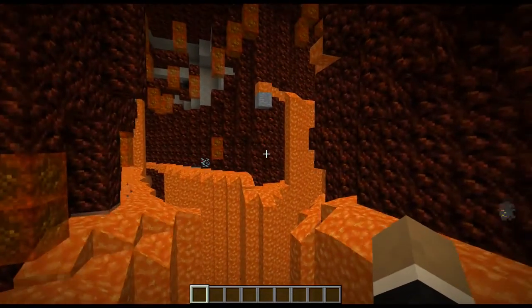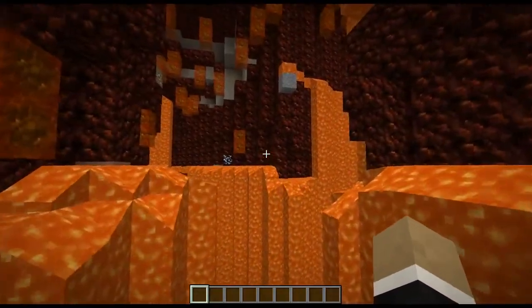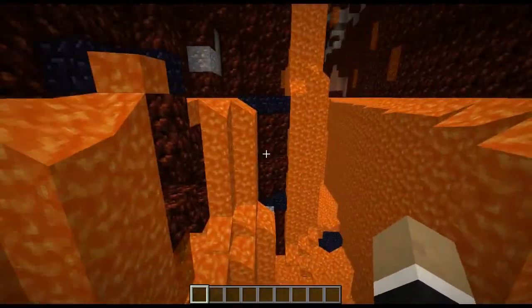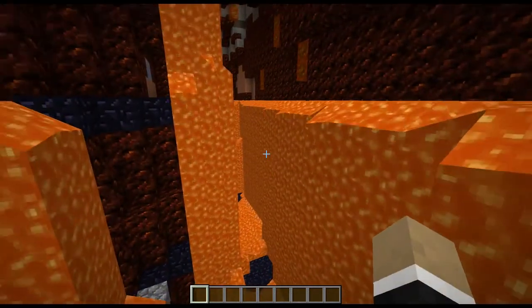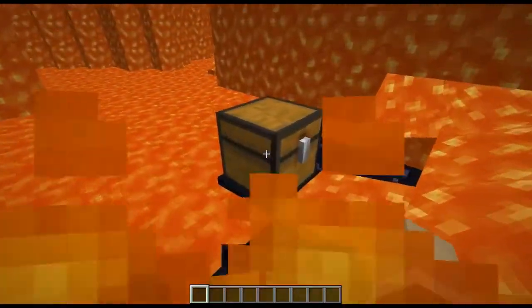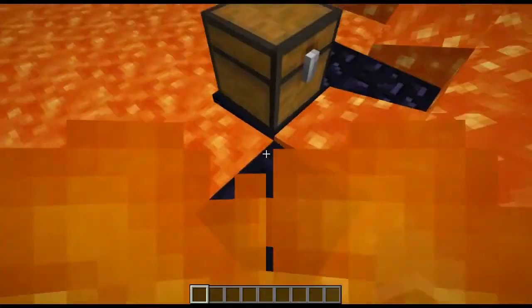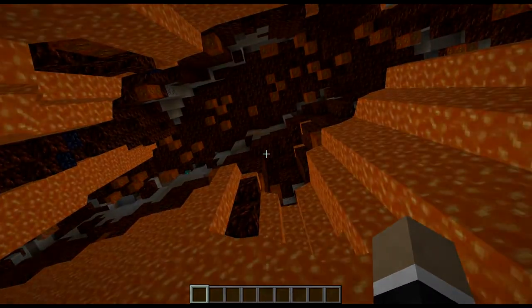Fire caves — not a very hospitable environment, let's be honest. You're probably going to want some fire resistance when you come in here, but it does have its uses. There are reasons you want to come in here. So over in the chest, the items that you can find in the fire caves include the molten stone, which is just all the stuff on the walls.